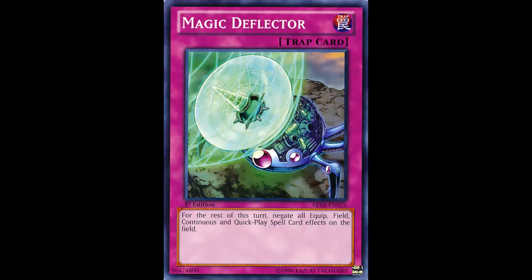I would love to chain this to a Pot of Duality and watch it fizzle, stopping all other spell cards for the rest of the turn — that would be great. Spell cards are our consistency, our searchers, our key plays. If normal spells were included, it could shut down quite a few plays for a turn. But it just can't, so it's not good in my opinion. There are cards that do a better job, or it's just not right for this current meta.